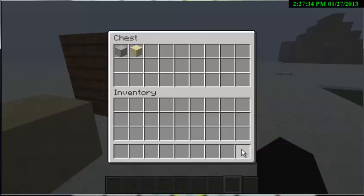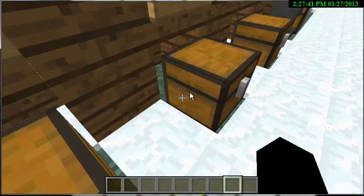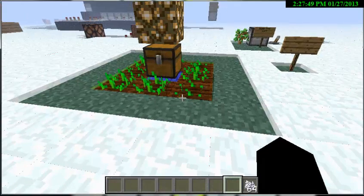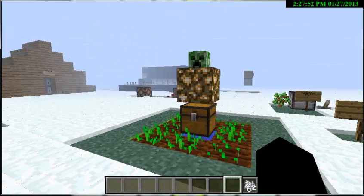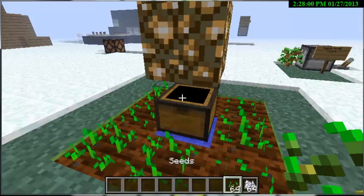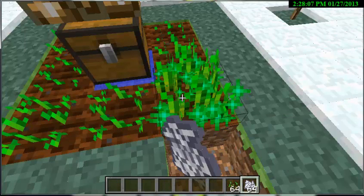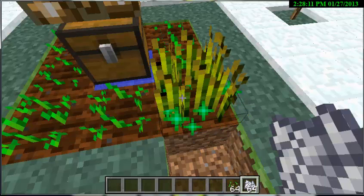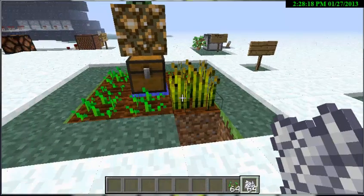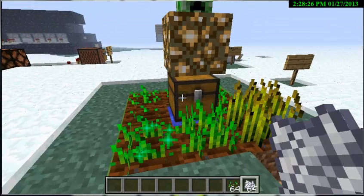Next, they nerfed the bone meal, so it takes longer for bone meal to grow wheat fully. Wheat has seven stages, so you gotta put bone meal about six or seven times for it to grow fully. Like so — one, two, three, four, five, six times — and when you click on it, some weird green sparkly things pop out. It's pretty cool.